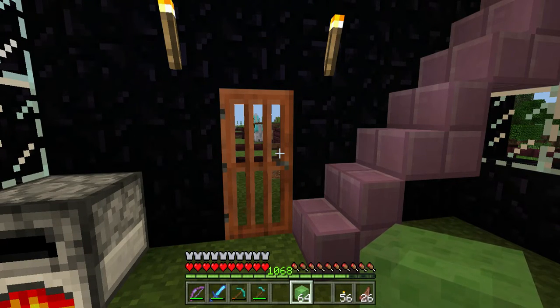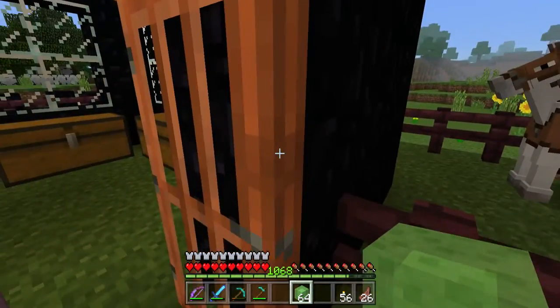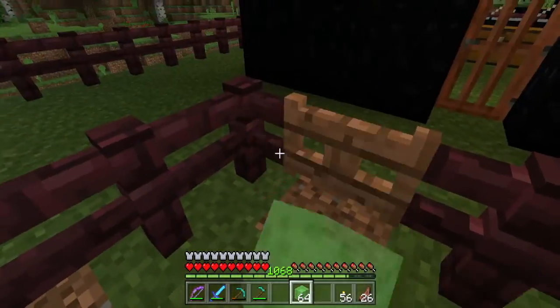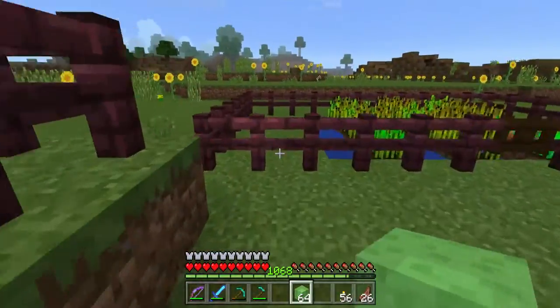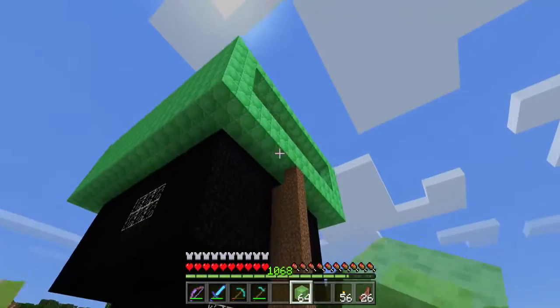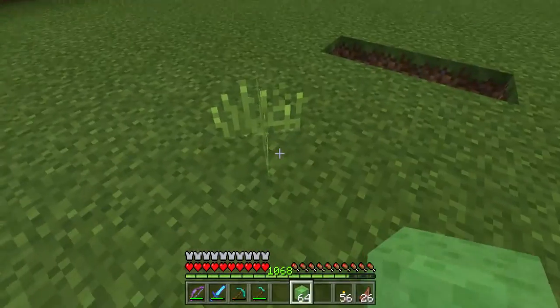Hey guys, so today I'm gonna be putting the slime blocks where I said I was gonna make the area to jump out of my emerald level. I don't know what to call it. Right here, because I could jump out the window and land in this area — that'd be a quick way to get out. That's smart.